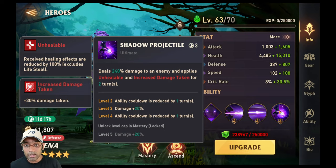Her ultimate deals 240% damage to an enemy and applies Unhealable and Increased Damage Taken for two turns. This means you can have increased damage taken on the boss. Unhealable doesn't matter on the boss, but she could also be used in Queen of Tides. Both her special and her ultimate are on a three-turn cooldown. And she will always get a bonus attack when going against someone with higher attack, which is a great passive benefit.